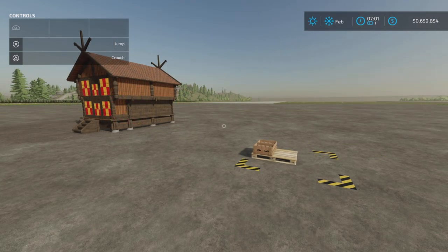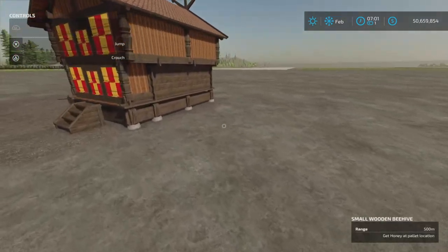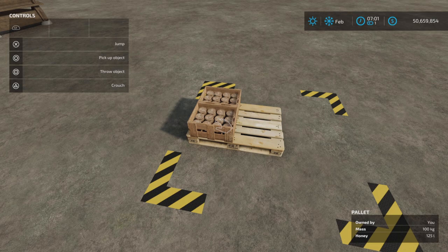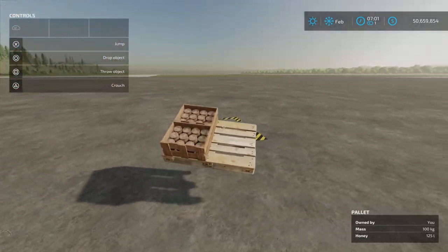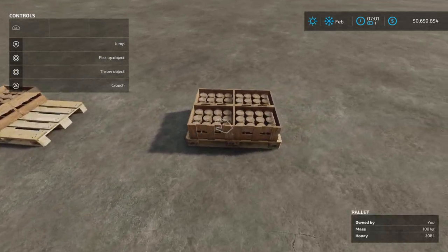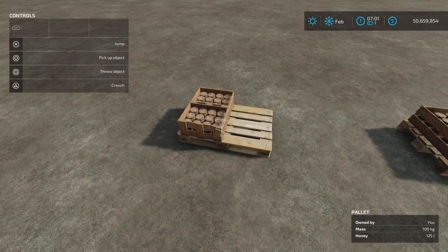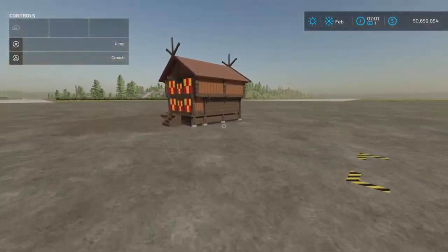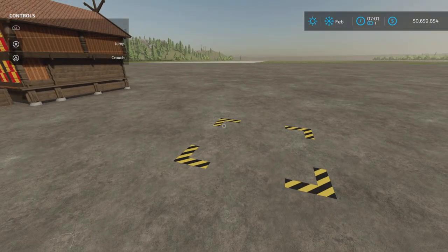All right, we're back. Next day, and we have 125 liters of honey. So the results are 125 liters for the small and 208 for the large — roughly half. Well, it is half the size, so that's fairly accurate.